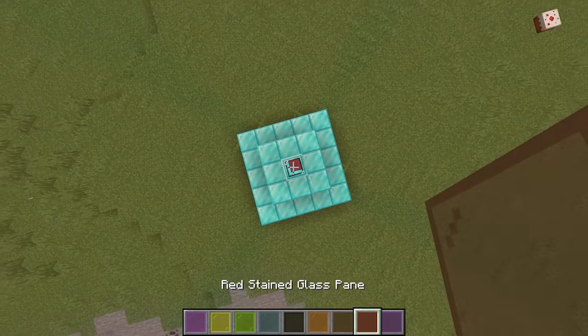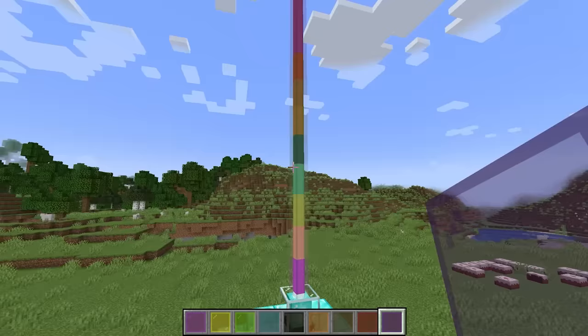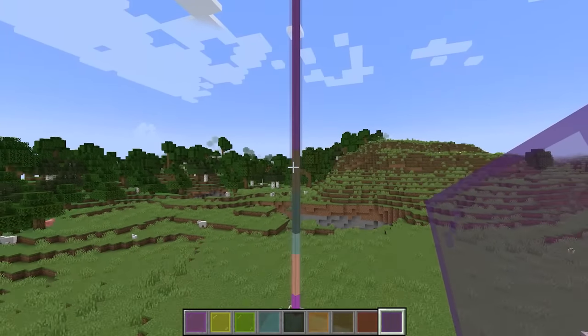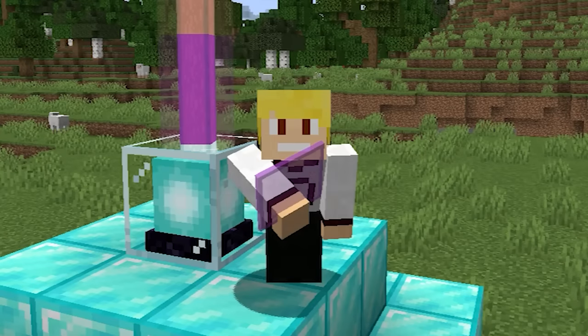The beacon's light colour can be changed by using stained glass. This means there are a total of 12,326,391 different beacon colour combinations.